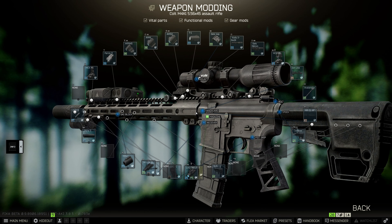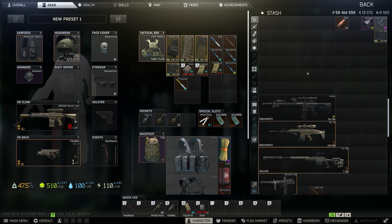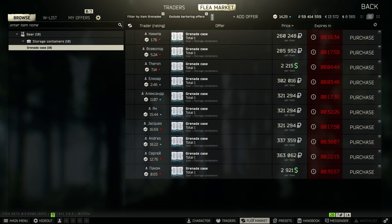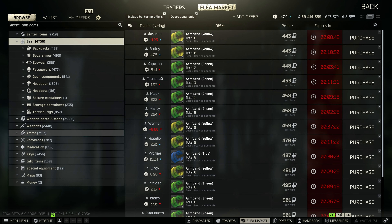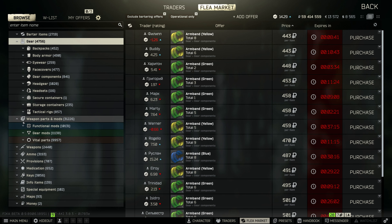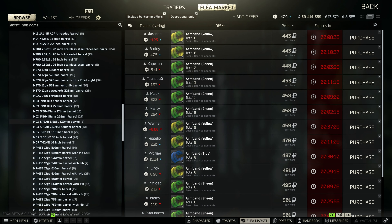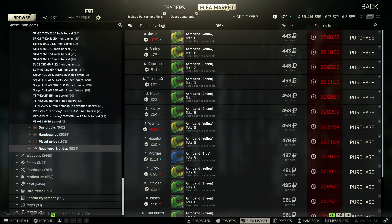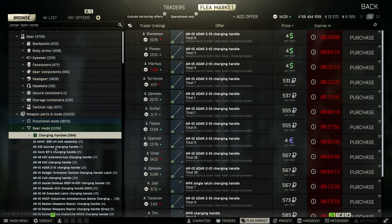Most games work the same way - if you add attachments to your gun you increase the performance of that gun, and Tarkov is no different. So the first thing you want to do if you want to get into the gun modding side of Tarkov is unlock the flea market. In order to unlock the flea market you have to be at least level 15. Once you get to level 15 you unlock the flea market and you get a whole bevy of different attachments, guns, ammo, weapon parts - all types of barrels, gas blocks, handguards, pistol grips, slides, and receivers.